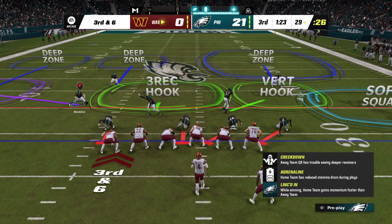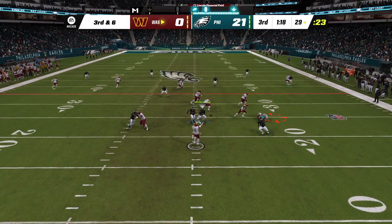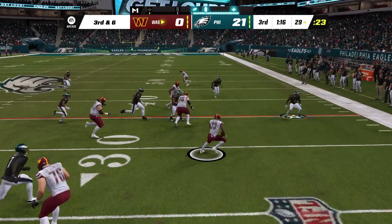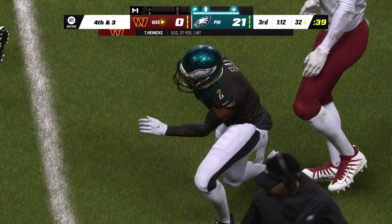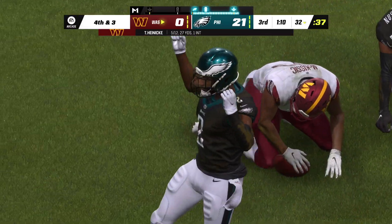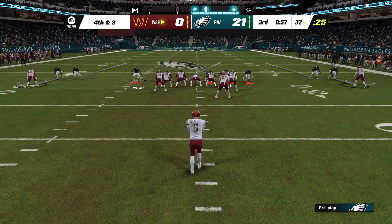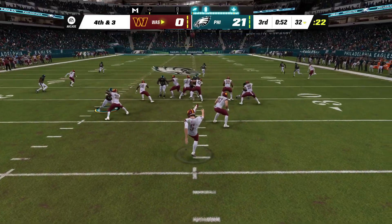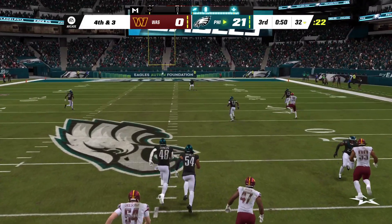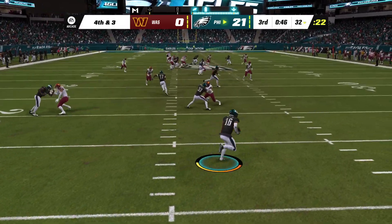The Eagles with an extra defensive back, preparing for a stop on third down. Heinecke — they set up the screen, it's complete — but he needed six and only got halfway there. On third down, those pass rushers are in the starter's block just waiting for the pistol to fire — you can almost hear the defensive coaches pre-snap: 'Watch the screen.' Really good job there identifying it and making the play.